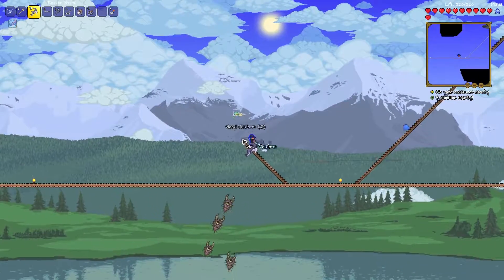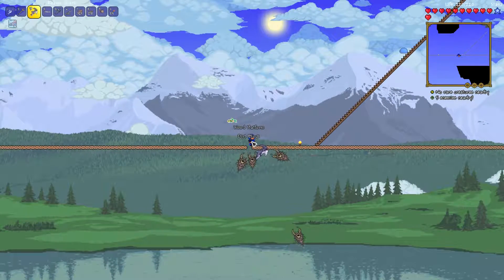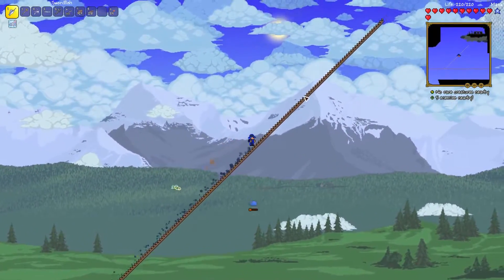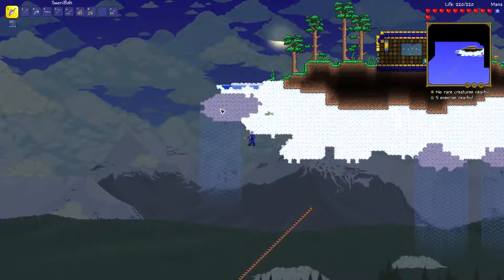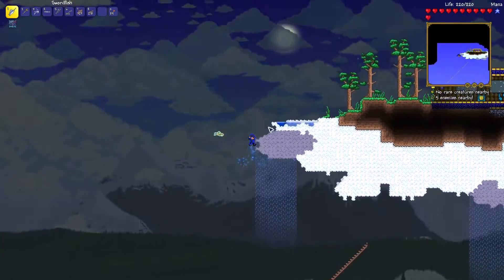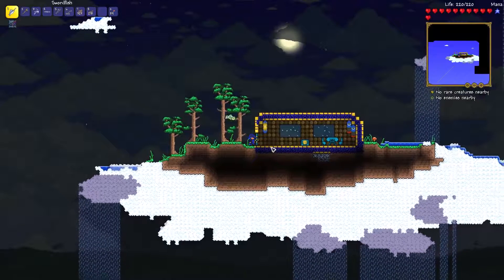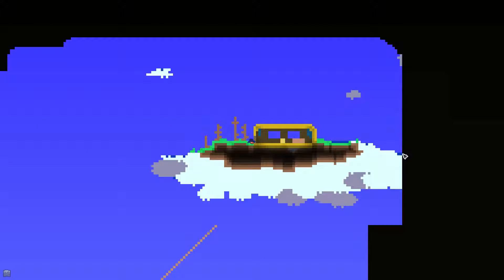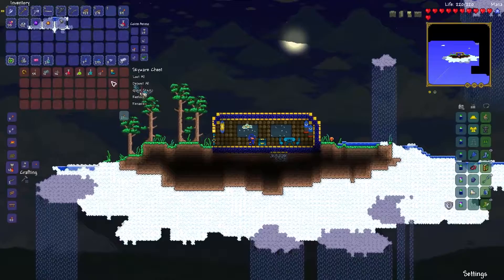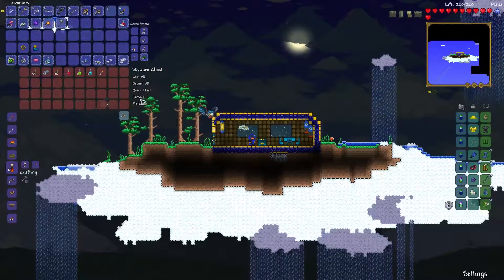I have no idea what we're going to find - hopefully a horseshoe, that'd be nice, and maybe a red balloon. I no longer really have any use for a Star Fury so if we miss out on that, that's fine. As I got up to the door, you can see the map is cut off right here - proof that I have not been up here. We have a lucky horseshoe and a sky mill, which is fine. We also have potions.